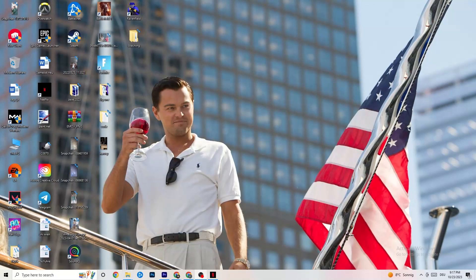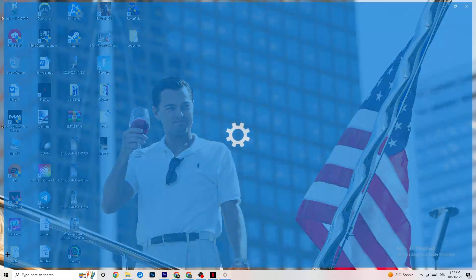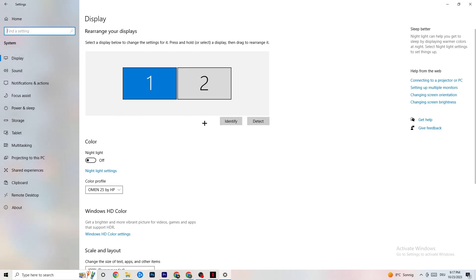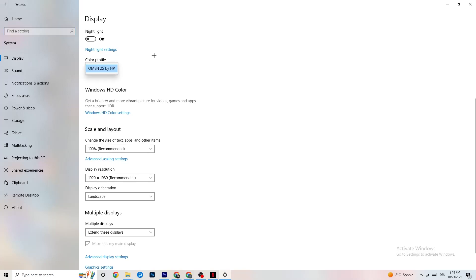The first thing I want you to do — if your game freezes, has FPS drops, or stutters — is navigate to the bottom-left corner of your screen, click the Windows symbol, hit Settings, then go to System. First, identify which monitor is your main one. If you have two monitors, click Identify and select the main one. Then go down to Scale and Layout and change the size of text, apps, and other items to 100% as recommended. Afterwards, go to Display Resolution and match it to your in-game resolution — for example, 1920 by 1080.